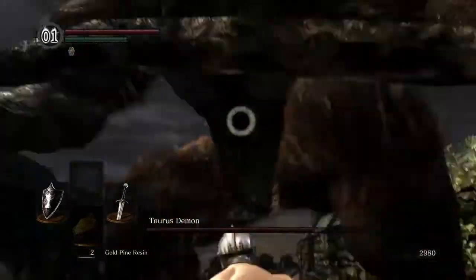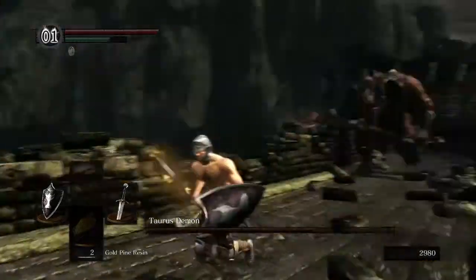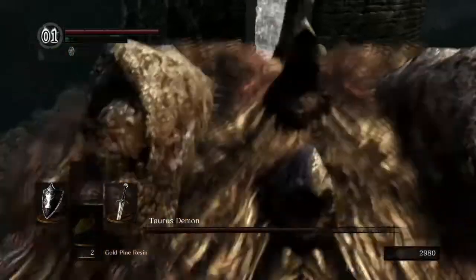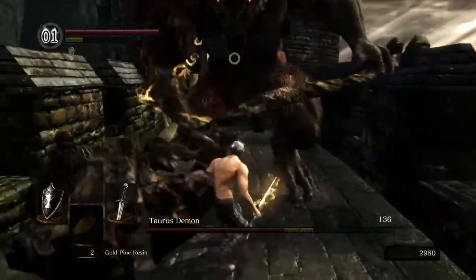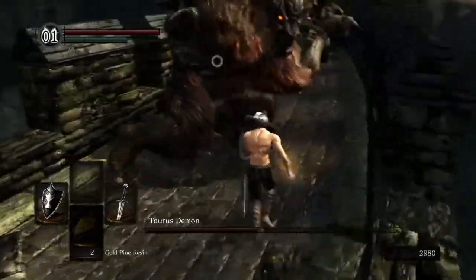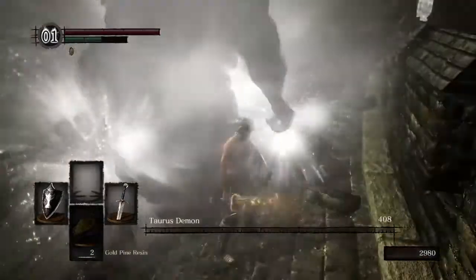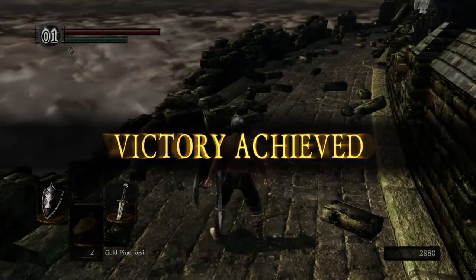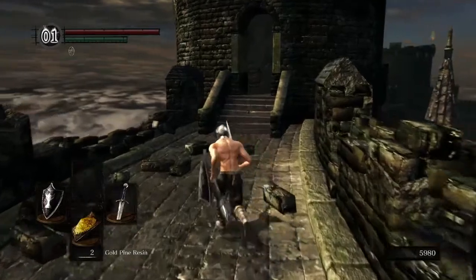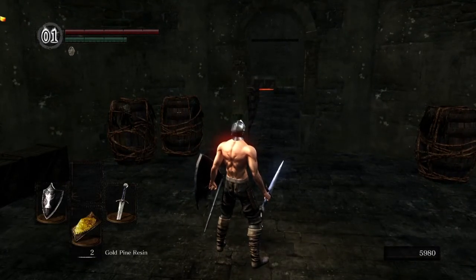I need some help down there. I'll run him back this way. Head back to the ladder as long as you can. Normally what I like to do is bait him to the end of the bridge, then circle back around, get to the ladder after he does his swing, and rinse and repeat. If you don't have the Pine Resin — if you used it up or didn't pick it up — just do the plunge attack drop-down method. That's going to be your best bet.